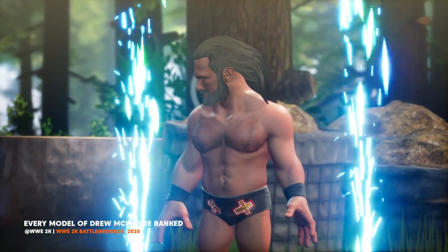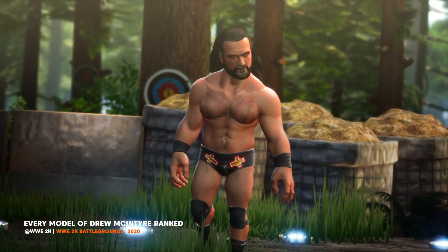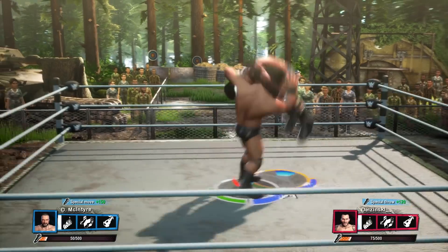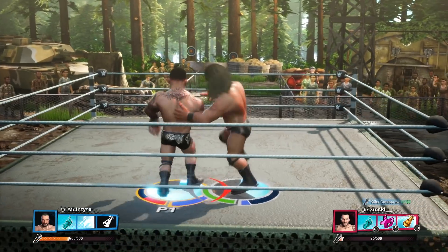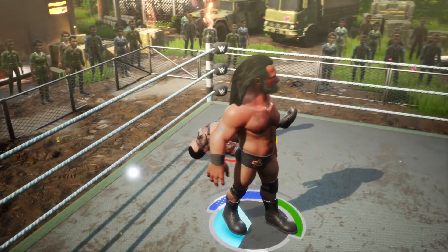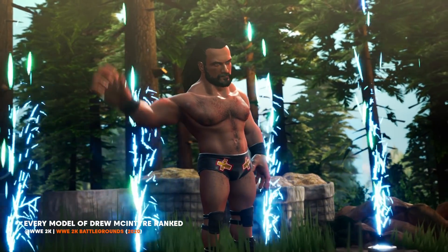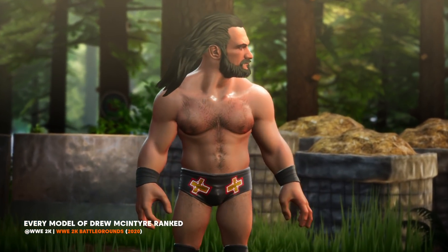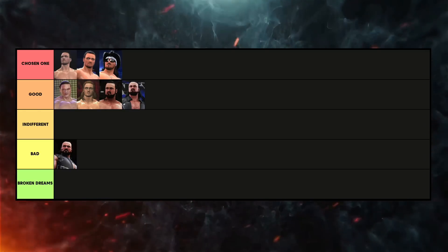WWE 2K Battlegrounds. Much like WWE All Stars, we all know 2K Battlegrounds has a certain style — making a caricature or toy-like figure out of a WWE superstar. But I have to say, taking all of that into account, I think this model is more accurate than 2K20. The hair and beard are textured and they look great, and the face has a ton more detail than what we just saw. McIntyre's body looks jacked with strong definition and body hair, which is nicely done. Nothing really looks out of place or not quite right — it all fits together, and the same can be said about the attire. Even though the odd part isn't 100% accurate, like the knee pads, considering the style, Battlegrounds isn't trying to be completely accurate and this is a really impressive model. And I think it's better than Good. It's going to shock some people with my decision, but 2K Battlegrounds for me is a Chosen One.